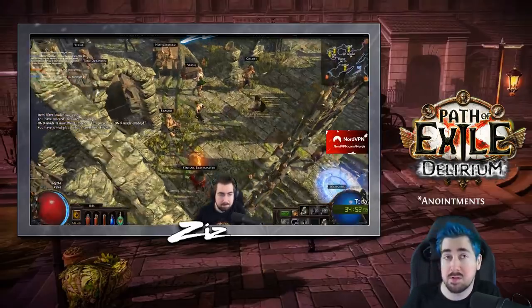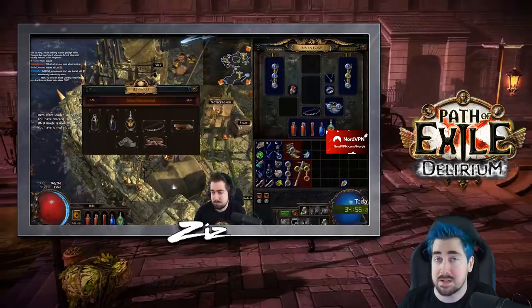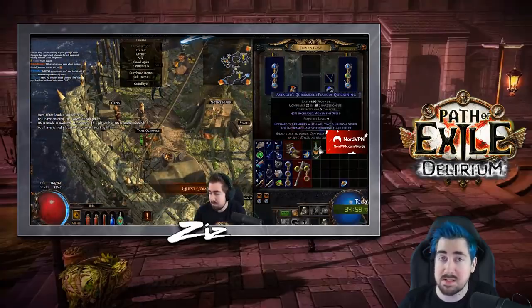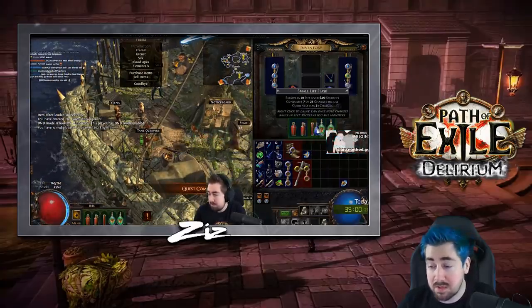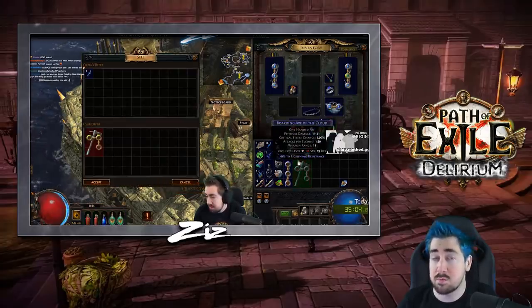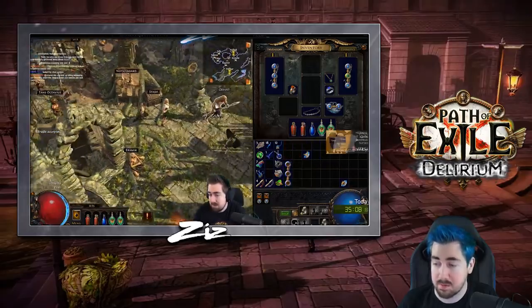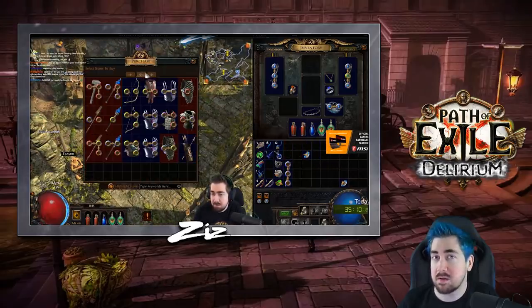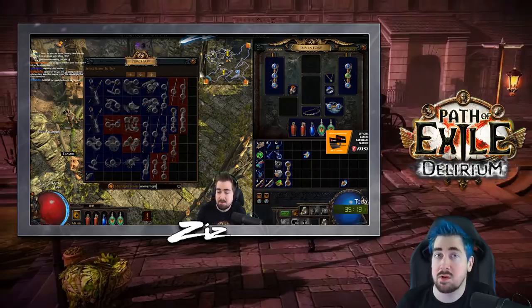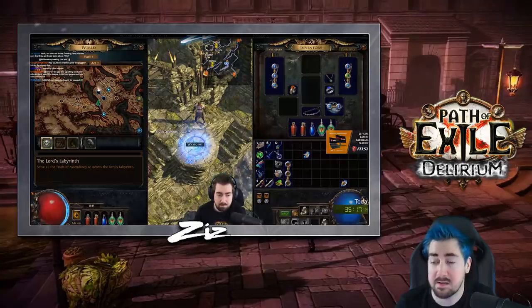For pantheons, we have a couple of options. Early on, Diamond Skin is a very nice anointment — it's very cheap and gives you resistance coverage so you don't have to worry so much about your gear. Once you start getting Azure Oils, you want to use Prodigal Perfection — it gives you a lot of damage and is a great anointment for this build. Later I usually end up taking Deflection, especially when you have Kiloava, so getting that extra block helps out a lot.